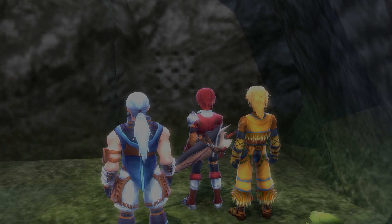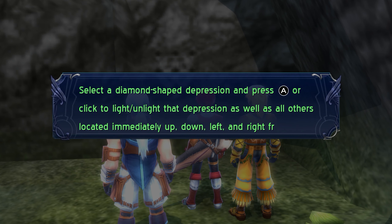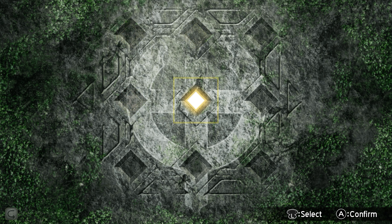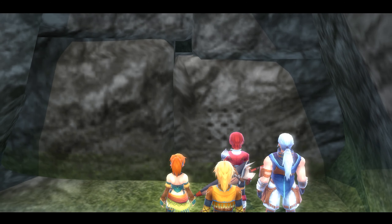The pattern of differently shaped diamonds is indeed strikingly similar to the picture here. Alright, Adel. Time to get in the king. Underground ruins puzzle: select a diamond-shaped depression and press A or click to light or unlight that depression as well as all others located immediately up, down, left, and right from it. Oh, one of these puzzles.